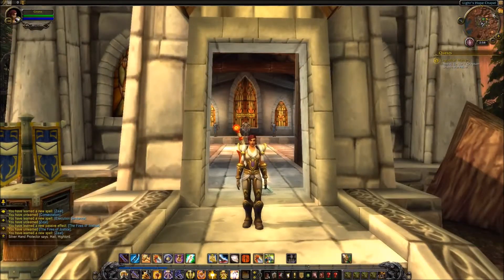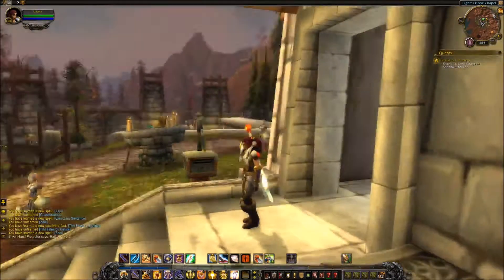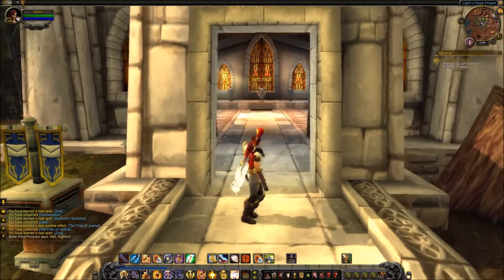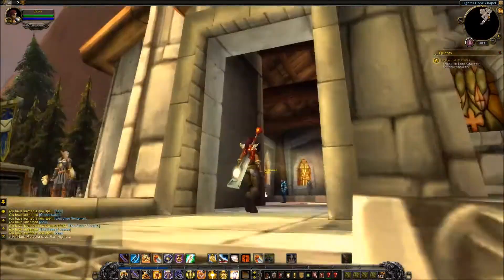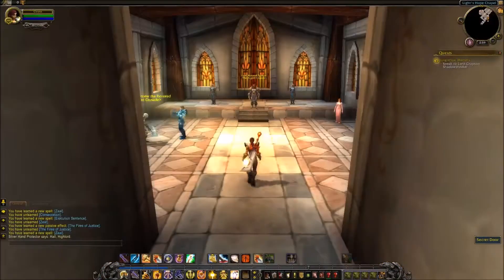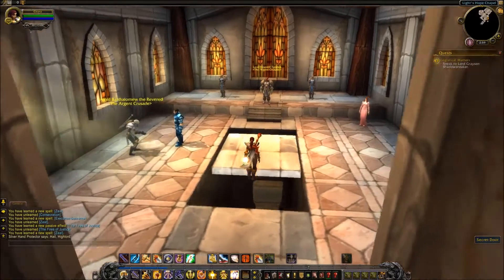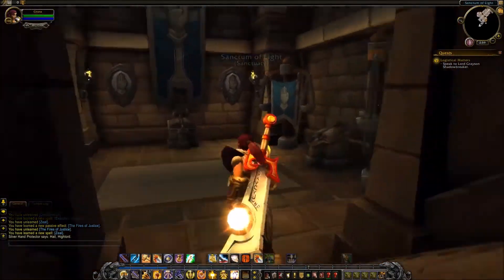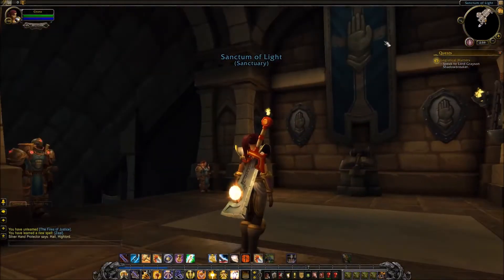Hello everyone, this is JanuarySquid and today we're gonna have a look at the Paladin class order hall, whatever you want to call it. We start outside here at Light's Hope Chapel and then we go downstairs with the magic floating abilities. So this is where you enter.